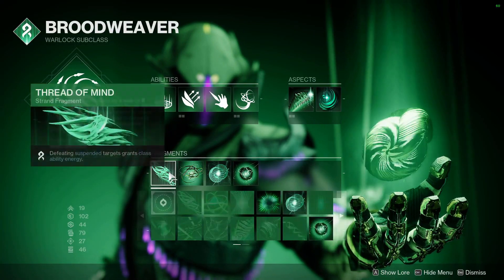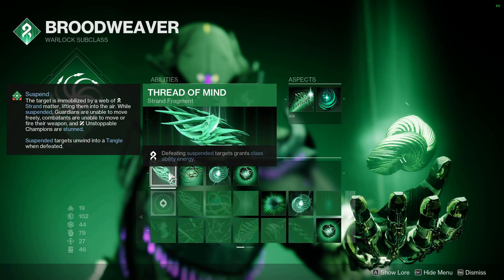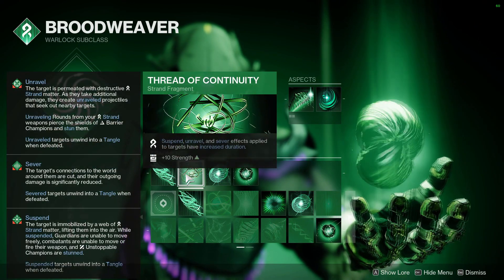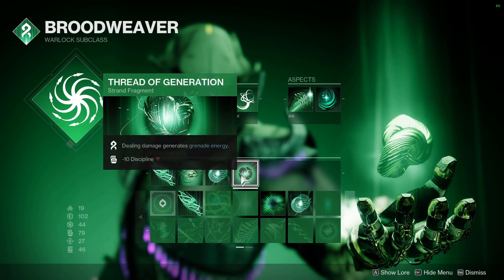For the fragments, firstly Thread of Mind — this is going to give you class ability energy for defeating suspended enemies, giving you back your healing rift very, very quickly. Secondly, Thread of Continuity to extend the duration of our suspend effects. Thread of Warding will give you Woven Mail after picking up an Orb of Power, and Thread of Generation will give you grenade energy for damaging enemies. These are the exact same fragments as the Hunter build — I'm just realizing that now.